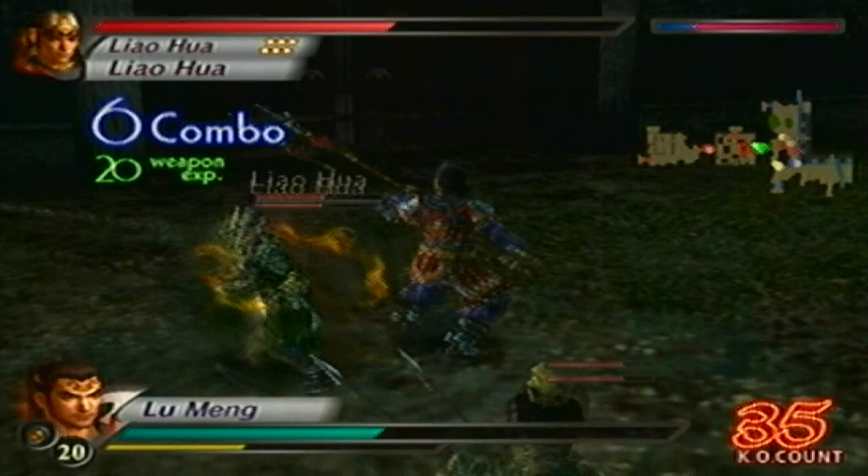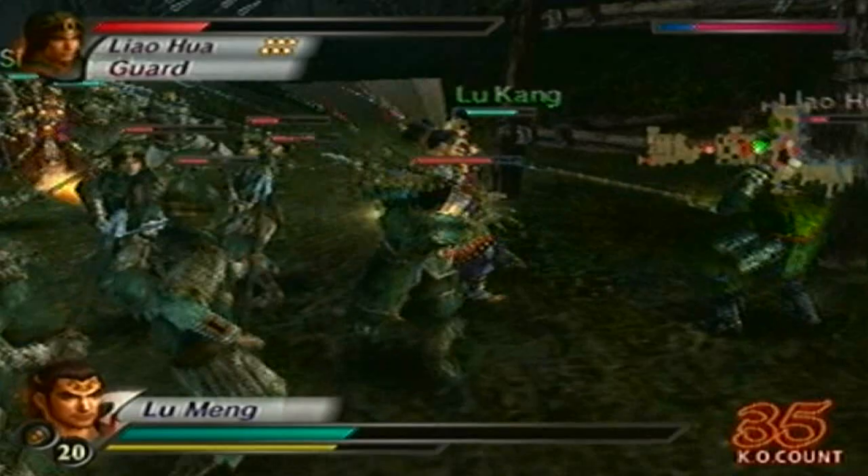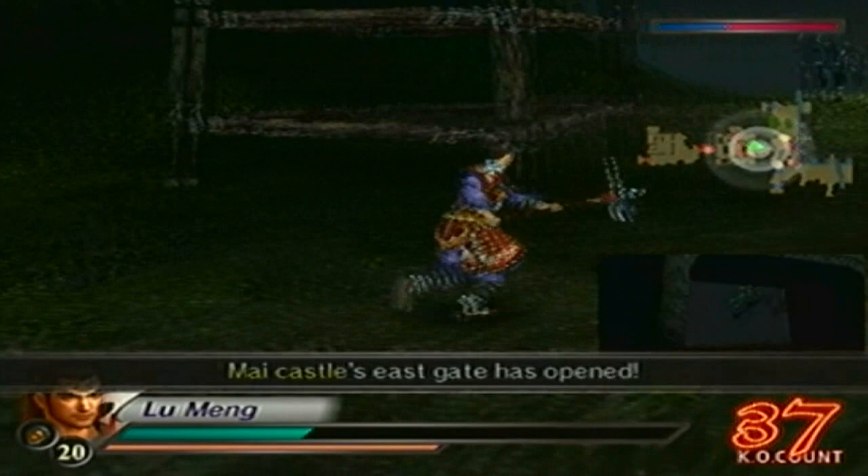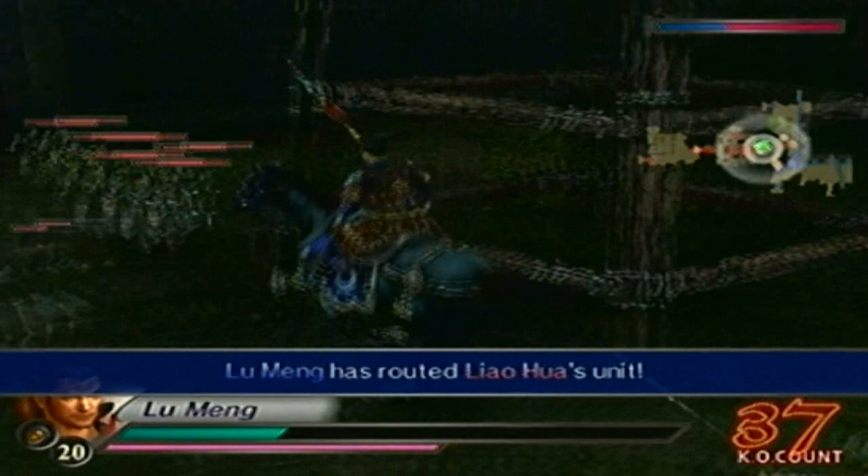I'm hitting the wrong person — there we go. Let's try to avoid the rat packs. All right, Liahua is down. Now we'll go and secure this gate over here.